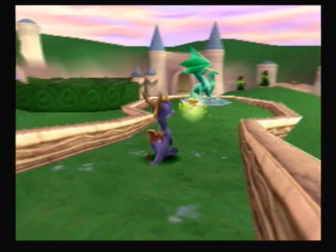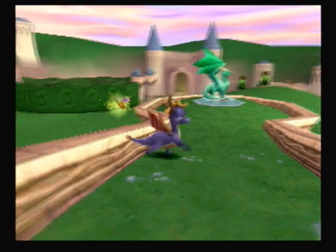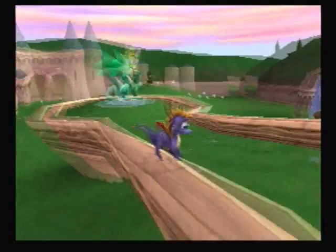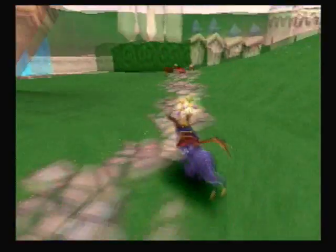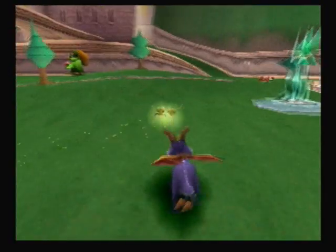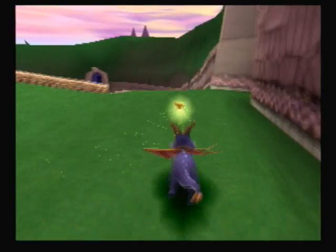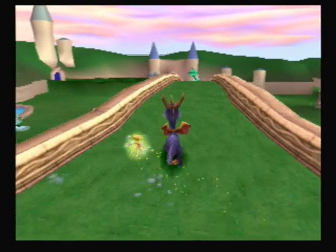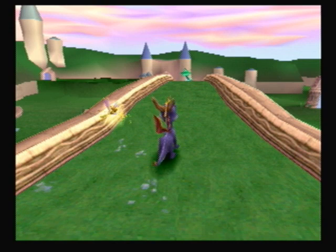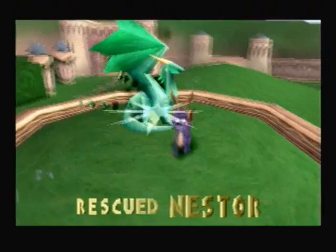L2 and R2 move the camera around. L1 and L2 you can do this. Circle to breathe fire. Triangle to look around. X to jump and then press X again to glide. Square to charge. Pretty simple, huh? The control stick or D-pad to move. Our dragonfly here is also known as Sparks — he is your health bar. We'll get into that later, but first we'll save the first dragon here.